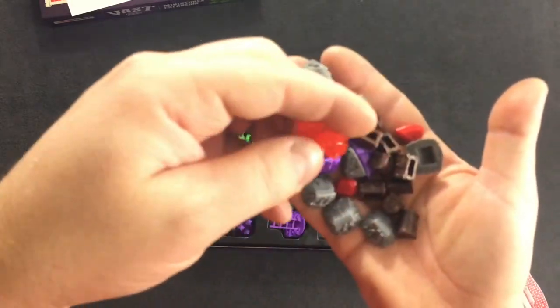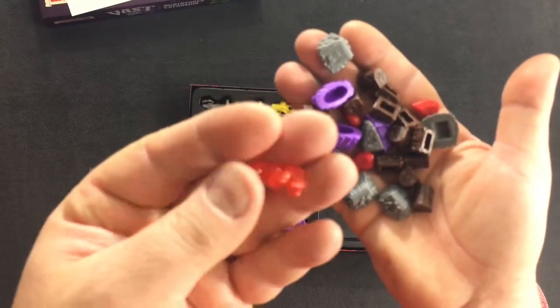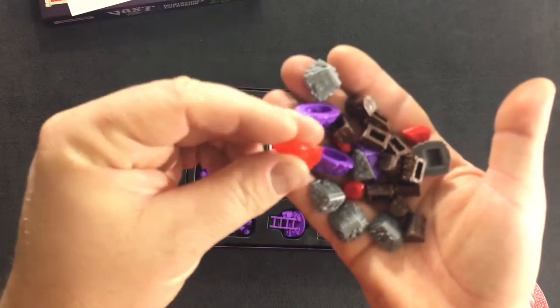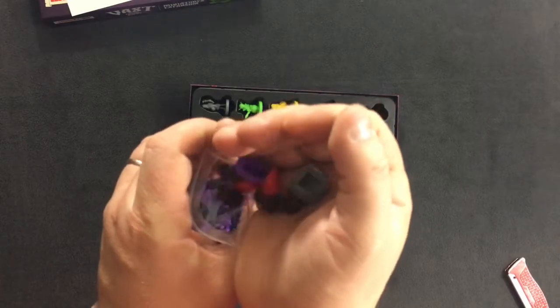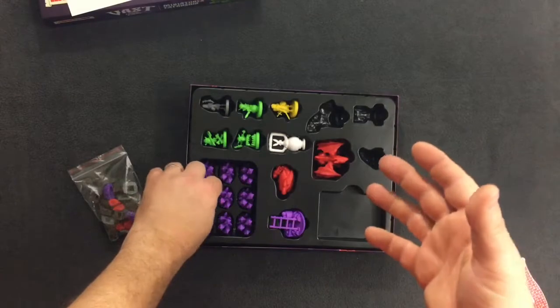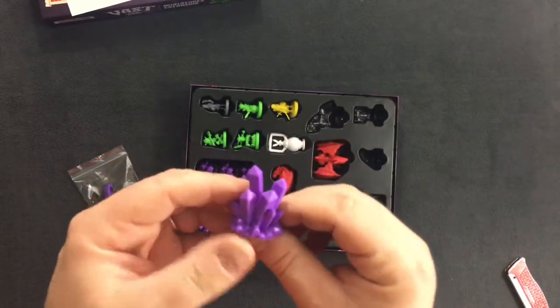Maybe a heap of gold, I don't know. We have what appears to be some fire — slightly translucent. And I can't keep a hold of them. Those are great, I love it! This will really make the base game come alive, instead of just a bunch of flat bits of wood with no artwork on them or tokens.